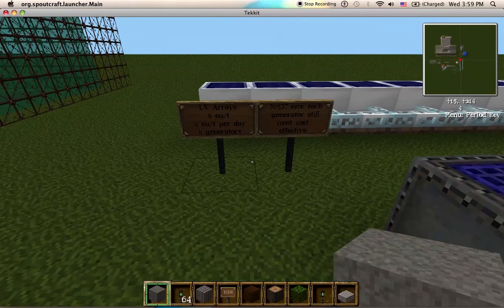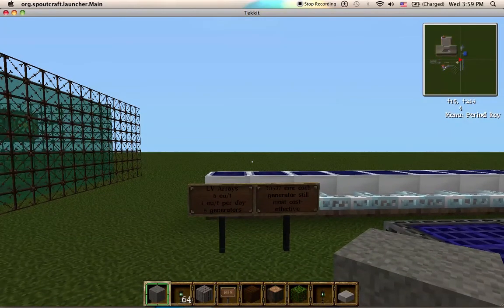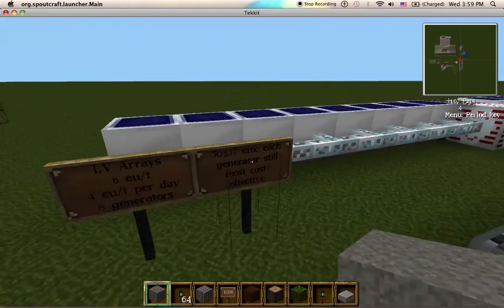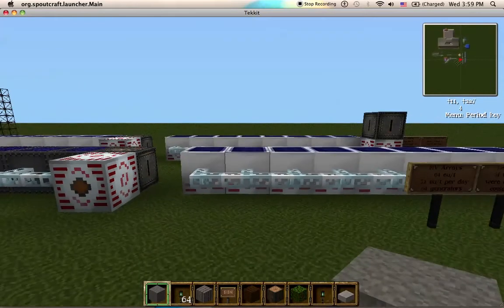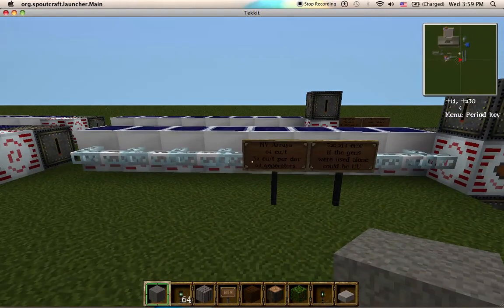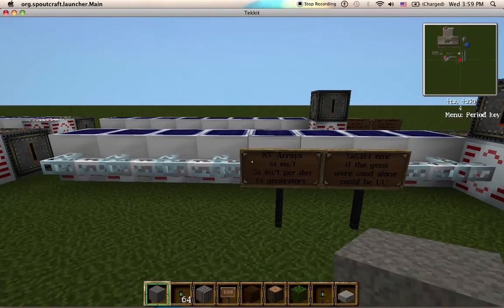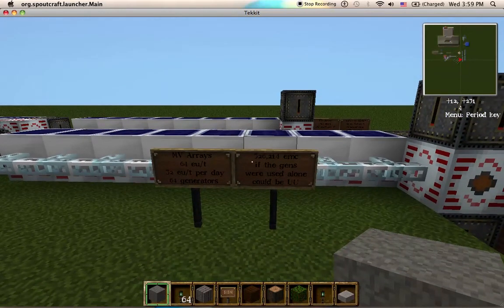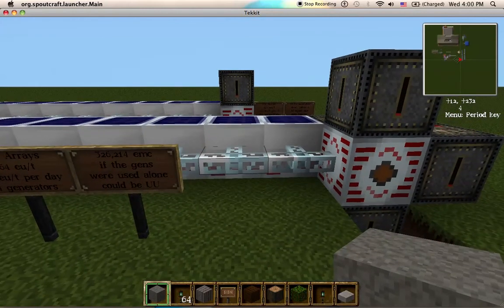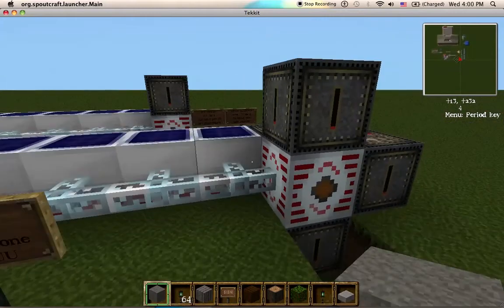These are low voltage arrays from Compact Solars. It's 8 EU per tick, roughly 4 EU per tick per day not counting storms. It takes 8 generators and it's 30,537 EMC each, which makes generators still more cost-effective for energy. These are medium voltage arrays — 64 EU per tick, or 32 EU per tick per day, and it takes 64 generators. It's 326,214 EMC. If the generators were instead kept fed with some automatic system, you could use it for EU matter. As it is, it's a huge loss of power for a huge amount of EMC.